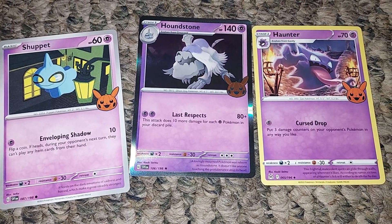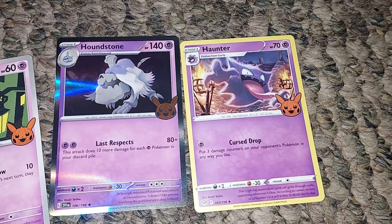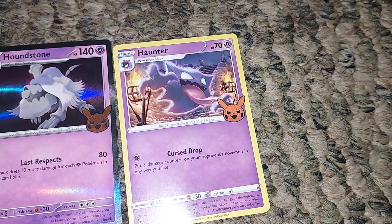Evolving Shadow. Shuppet. Houndstone — Last Respects. Haunter. Haunter. Curse Drop.